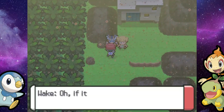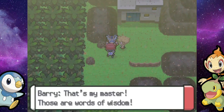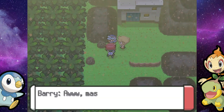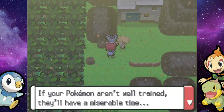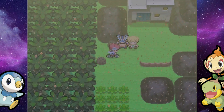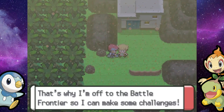Here's Crasher Wake and Barry. Barry is again referring to him as his master, and Crasher Wake's like, no, kid, shut up. Crasher Wake also says, hey, you've come a long way, TQ. Barry just wants to learn how to get his team stronger. But then Crasher Wake warns us about Stark Mountain — there's some strong trainers and strong wild Pokemon. Watch out for them. And then he's off. I think that might be the last time we see him.